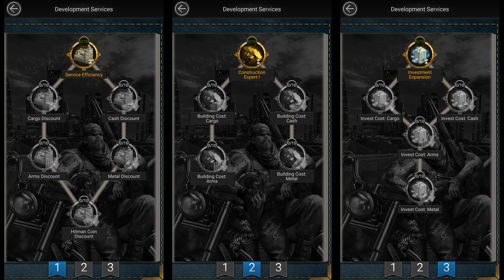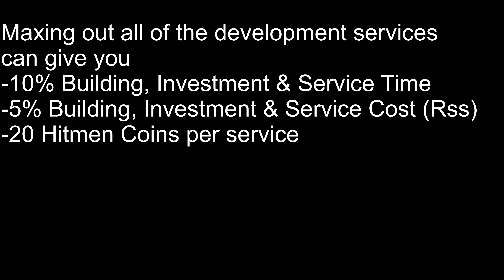The next category is the Development Services. Upgrading these services will help you reduce your building, investment, and service cost and time. Maxing them out will reduce the building, investment, and service time by 10% and their cost by 5%, except for the cost of Hitman Coins which it reduces by 20 coins per service.